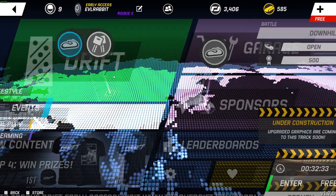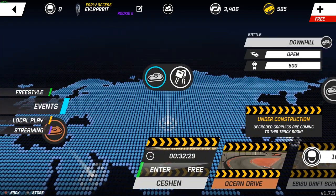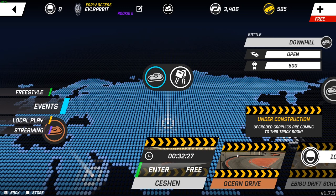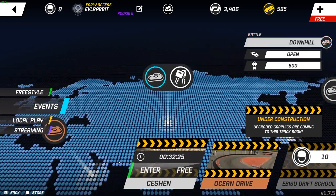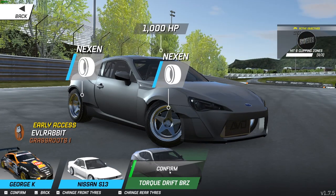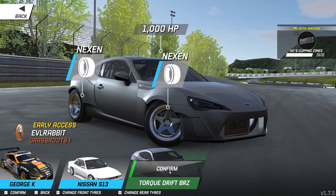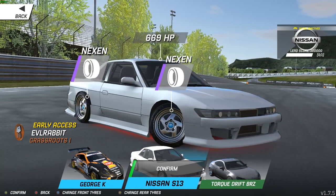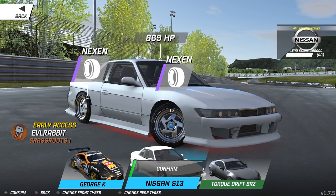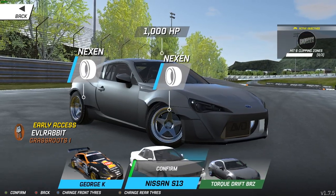Let's go see what there is to do. It looks like we have a downhill, a desert palm. We opened a crate the other day and I got George K's car. So we have my S13 which is working on 699 horsepower LS, and of course we have a thousand horsepower BRZ.